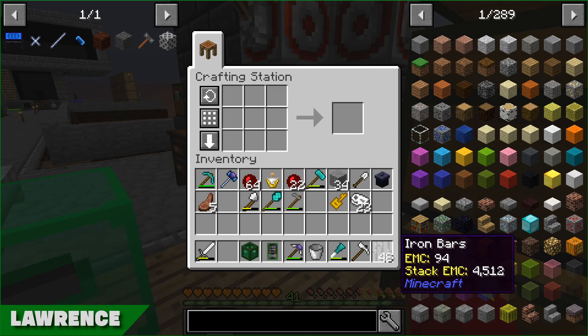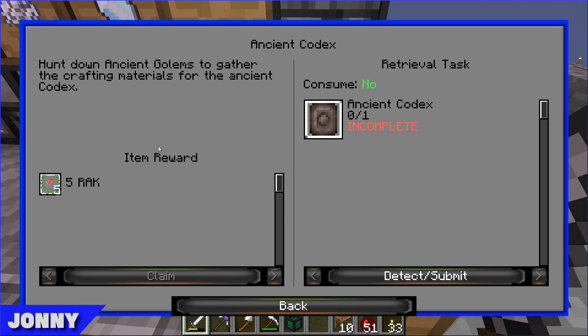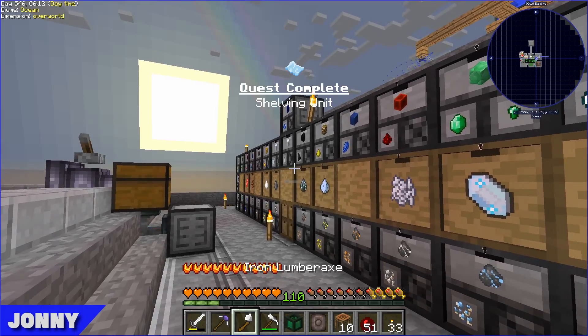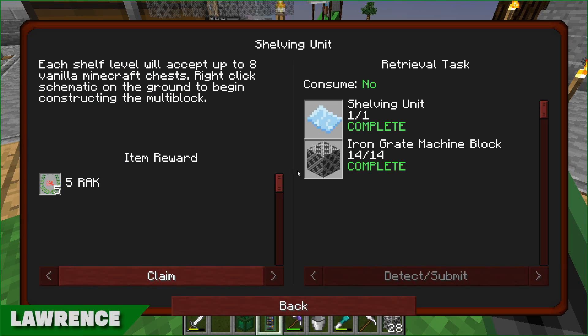While making the iron, I'm also going to start working on Embers. The first quest is to make the Ancient Codex, which is essentially the manual for the mod. The quest says 'hunt down ancient golems to gather the crafting materials,' but thankfully our mob farm already did that for us, so it's just a case of crafting it. I've just completed the shelving unit quest, which had you make the blueprint and the blocks you need.